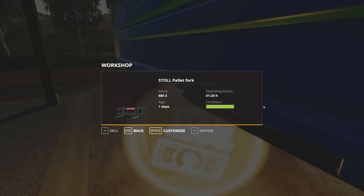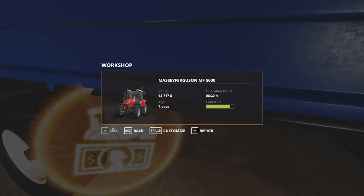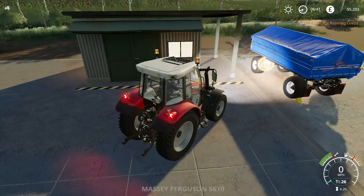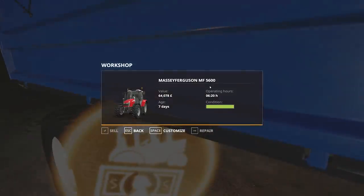You can't cycle through different things so we have to move things out of the way first. Here we go — you can see we've got the operating hours at 6.2 hours, the age is seven days so a very new tractor. The current value and condition — if we wanted to we could repair it. Current condition is pretty good but not 100%. It's going to cost us $298. It has increased the value, so definitely worth doing before you sell a tractor. It looks like it puts a bit of value back onto it, so you have to decide if it is worth it.